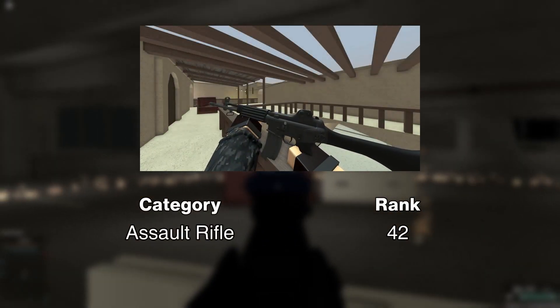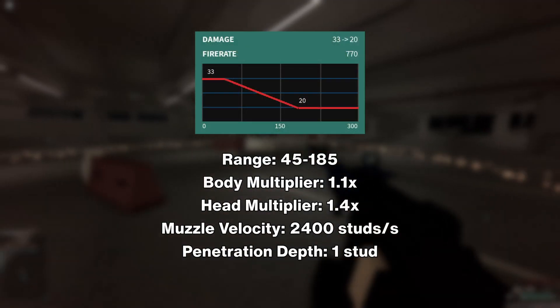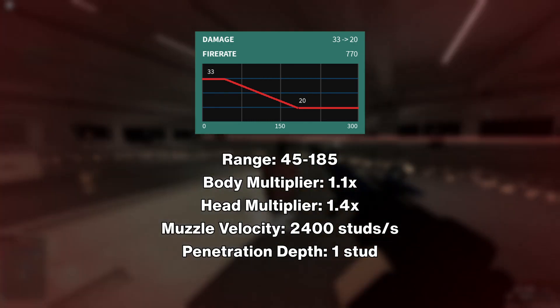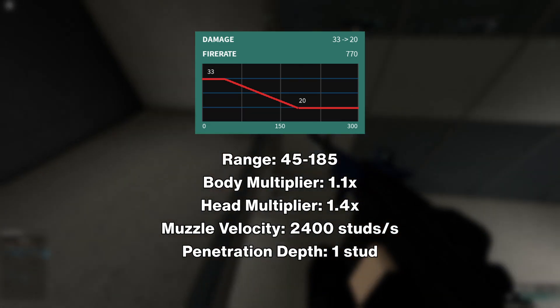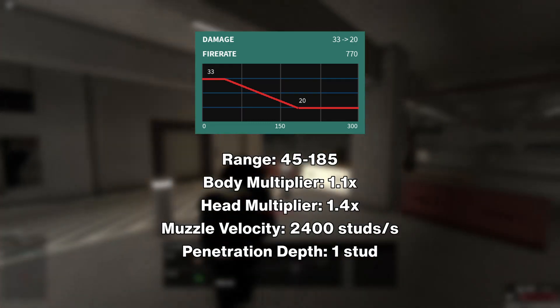The K2 is a Korean assault rifle unlocked at rank 42. It deals 33 damage up to 45 studs and falls off to 20 damage by 185 studs. It fires at 770 RPM with a 1.1x body multiplier and a 1.4x head multiplier. The muzzle velocity is 2400 studs per second and the penetration depth is standard 1 stud.